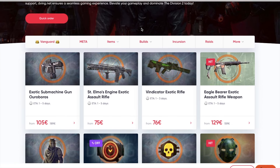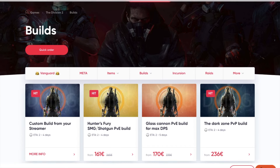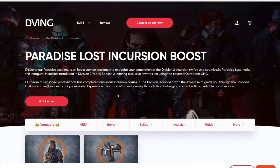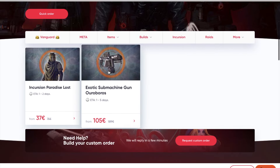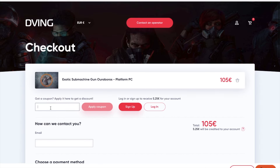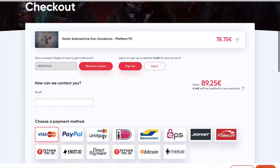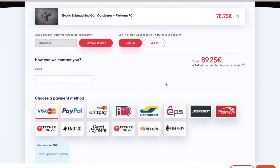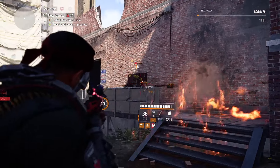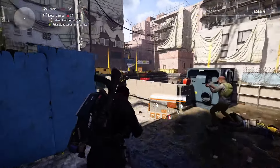Quick shoutout to the sponsor, divin.net. If you don't have enough time or good teammates but still want to have all the best items in your game, divin.net is set for you. They have an amazing team on consoles and will complete your order super quick. Use my promo code erbd4rbd to receive a 15% discount on absolutely all services.